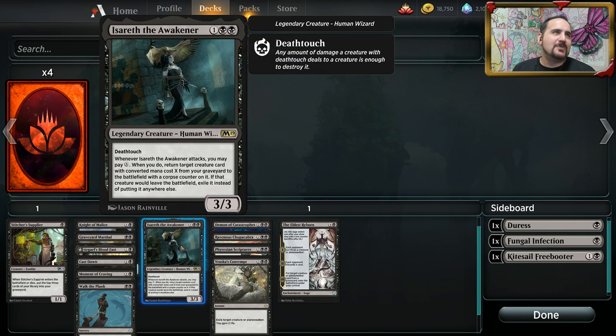Isareth the Awakener — this card is stupid spicy and so good. With cards like Stitcher Supplier milling over cards and Golgari incidentally throwing cards in the graveyard, this is a reanimating effect on a stick and it's got deathtouch. There's something like a Lotleth Zombie — a five or six drop that when it comes into play deals one damage for each creature in your graveyard. Reanimated, that's stupid good. I can see Isareth the Awakener seeing some play, maybe not tons, but she's very powerful. Someone played at least one or two of these in their deck and went almost completely undefeated the entire tournament.